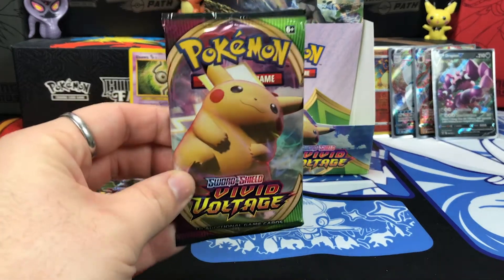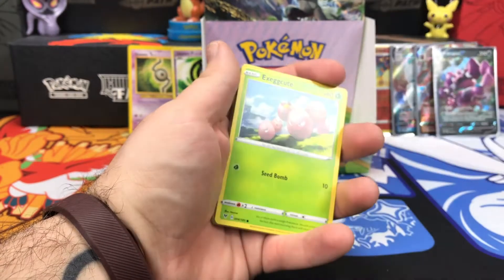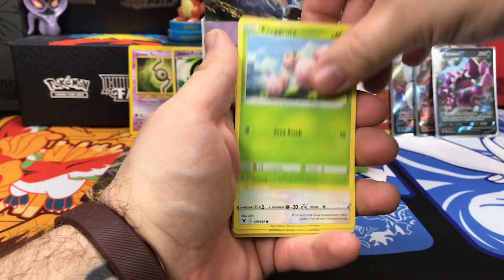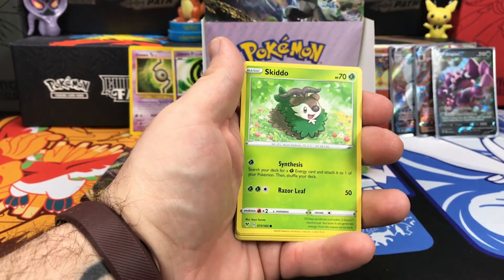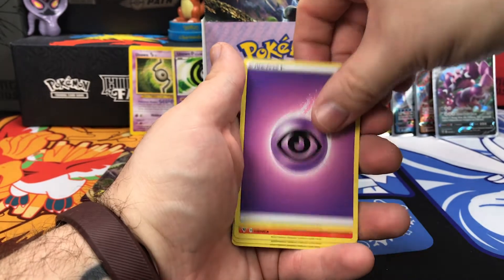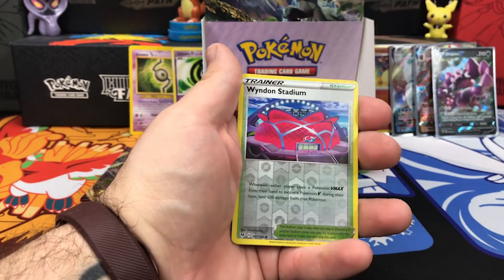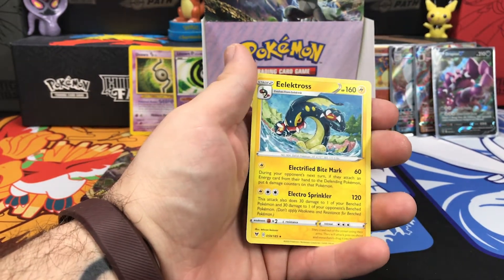Second to last pack, we got ourselves a Pikachu pack. Starting with Exeggcute, Chattot, Clobbopus, Skidoo, Shuppet, Energy, Magcargo, Nessa, Swellow. Wyndon Stadium as our Reverse Holo, and an Electross on the end.